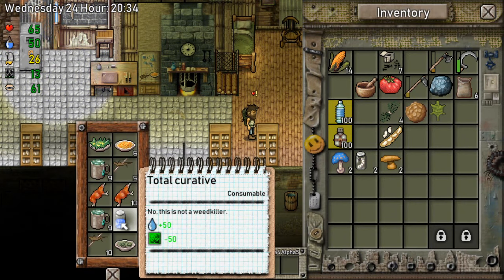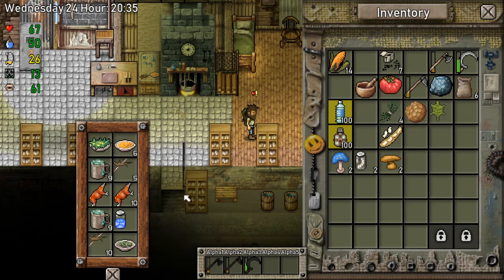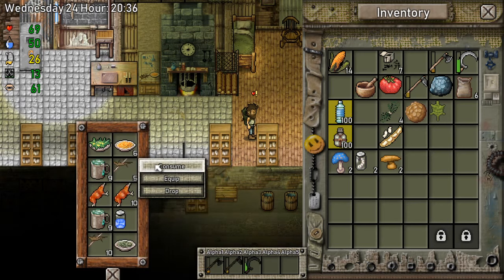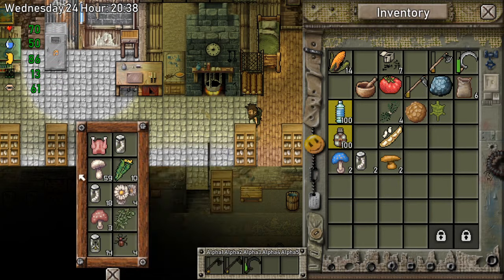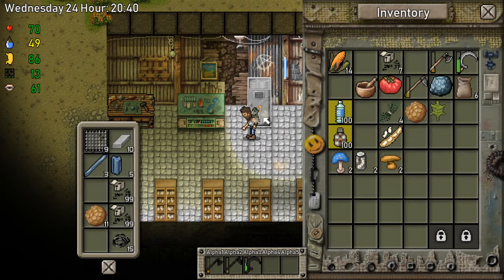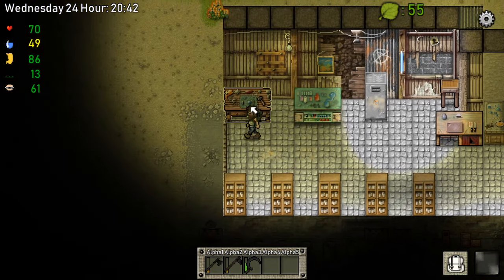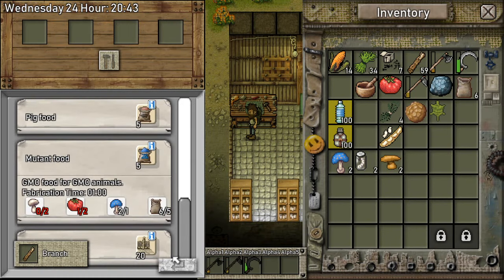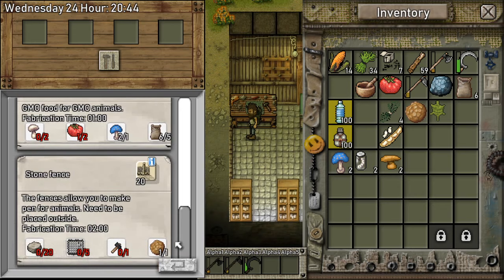We also got this — looking pretty fancy. Let's consume one of these, let's actually consume two. Anything important over here? No. So, the thing that we want to do is make some fences, right? For the mutant animals, I want to make the pretty fences if we can.